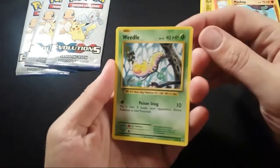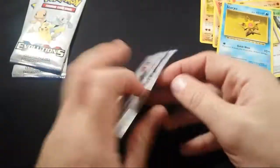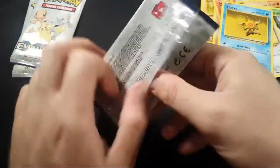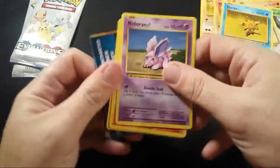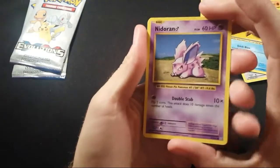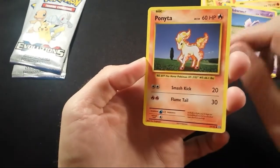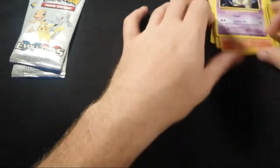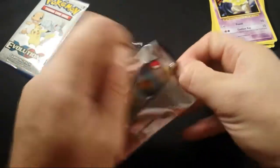Weedle. Nidoran Male. Hey Ponyta. Drowsy. Yeah, these are all going to be commons and some energies mixed in there.